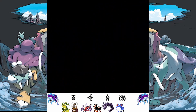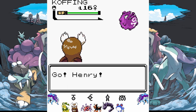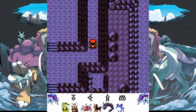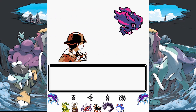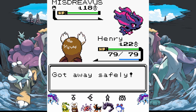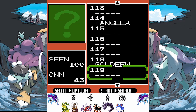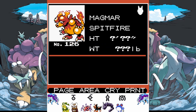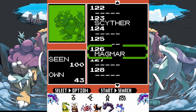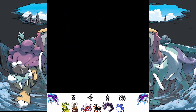Magmar is probably only available to catch during the day. You can also catch Magmar at Mount Silver - that makes sense. I'm not planning on using Magmar and I don't know if I can catch it during the day or not, so I'm just gonna leave now unless I run into one right now.